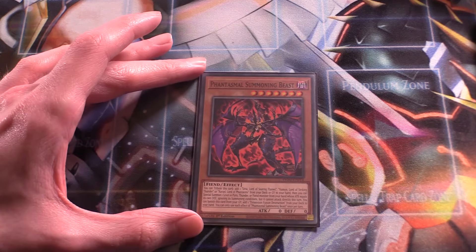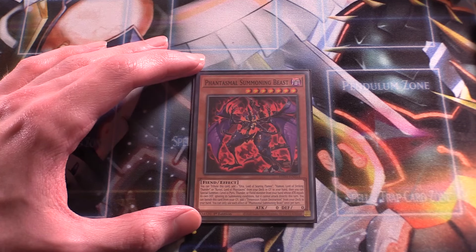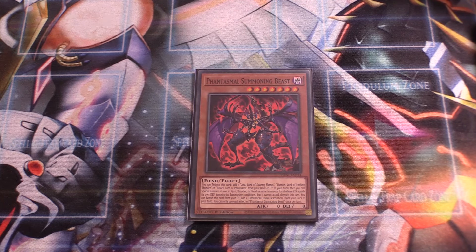Next up, one of the new monsters: Phantasmal Summoning Beast. It's a bit more difficult to get out because it's level seven, but you can tribute it to add a Sacred Beast monster from your deck to your hand, then immediately special summon a level 10 Fiend, Thunder, or Pyro monster with attack equaling your own defense. All the Sacred Beasts meet this requirement, but it can also get out monsters like Ubel or some of the Wicked Avatar cards. Also, you can banish it from the graveyard to add your Fusion spell, Dimension Fusion Destruction, from your deck to your hand. Being able to search the Fusion card is really good, so one copy is more than enough.